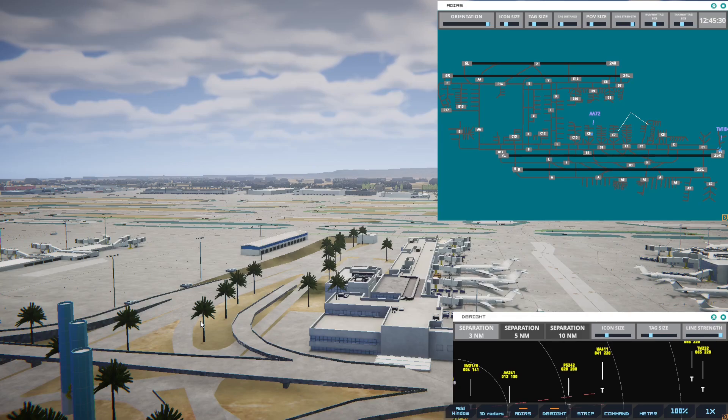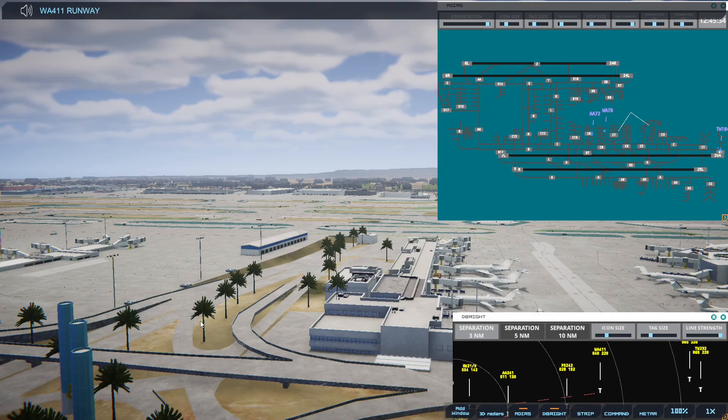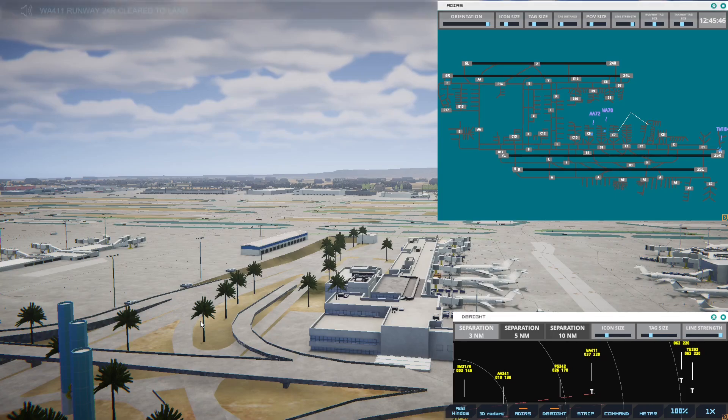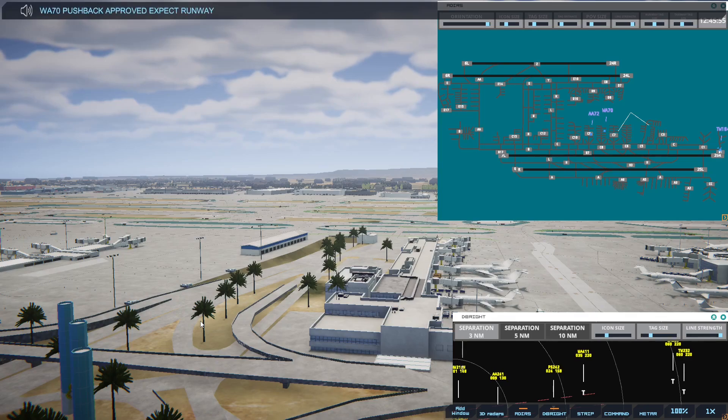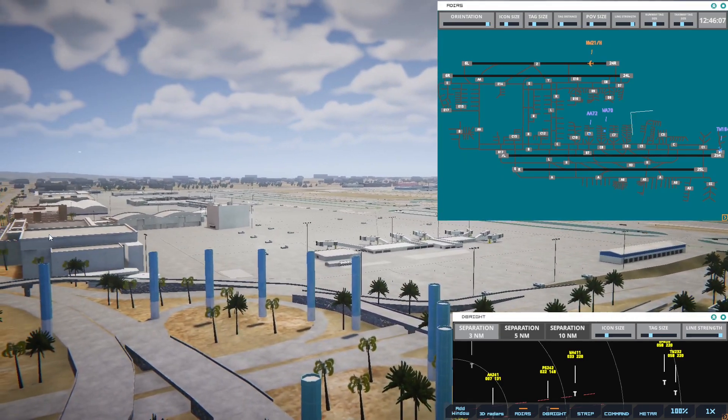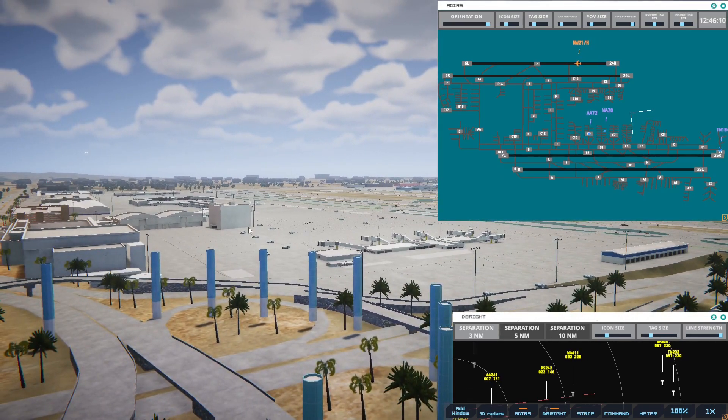Los Angeles Ground, Western 70 with information Charlie, requesting push and start. Western 70, pushback approved, expect runway 25R. Transworld 184, runway 25R, cleared for immediate takeoff upon reaching altitude 500, contact departure. That way he'll be rolling before the others fully land.